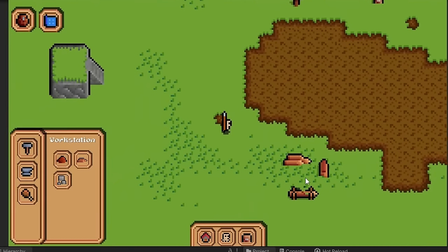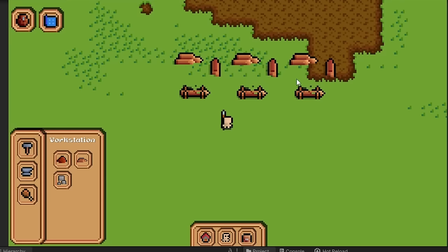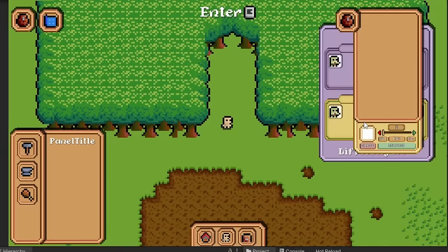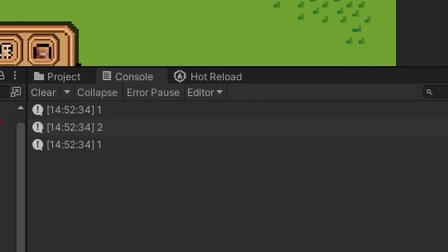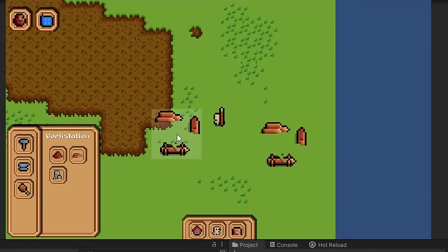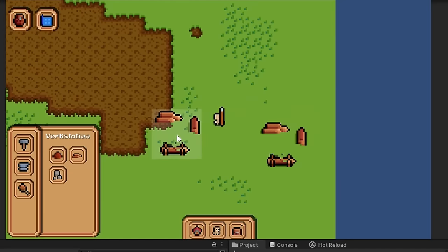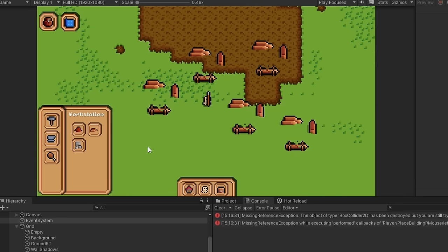When you click on a building, it creates a new instance of that building and that instance will follow the mouse until you click again. But nothing stops the player from placing one building on top of another, so I created a system to count the number of times the building being placed has collided with something. It increases when you enter another collider and decreases when you exit one. As long as this collision count is zero, you can place the building. I also added visuals to indicate whether the player can place the building or not — a system I'm pretty happy with. When you're placing a building, I also made the collider visuals show on every already-spawned building, which is much more handy.